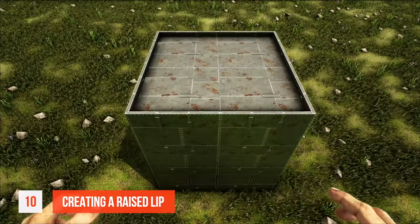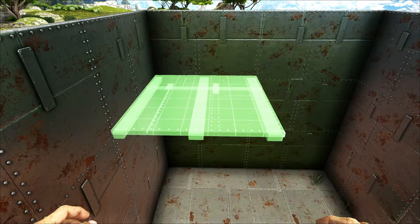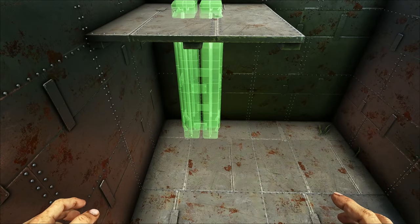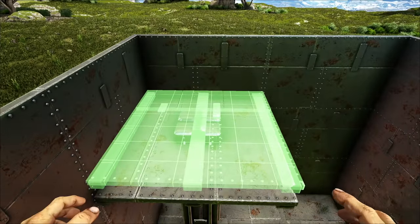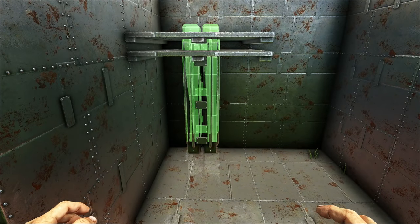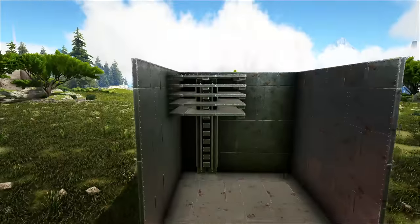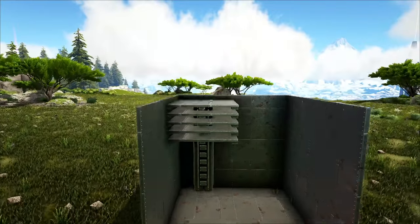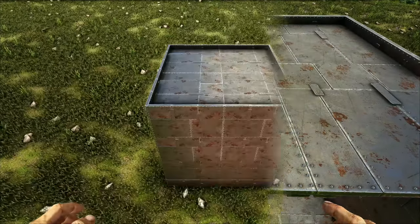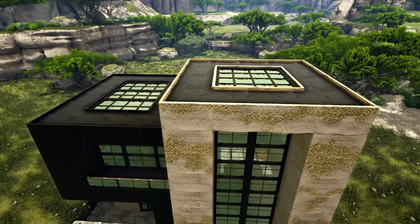Tip number ten: creating a raised lip. First, place a ceiling below the top wall, then place a pillar at the lowest snap point. Place another ceiling on top of this pillar and repeat this process until the ceilings are at a height you're happy with. Then simply place more ceilings from the last ceiling, creating a lip. I used this technique to create the roof on both of my wooden house builds.